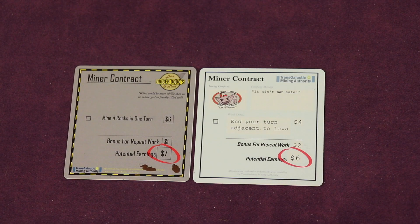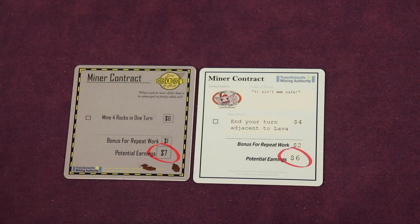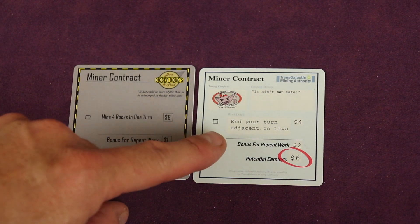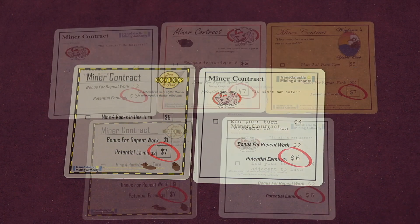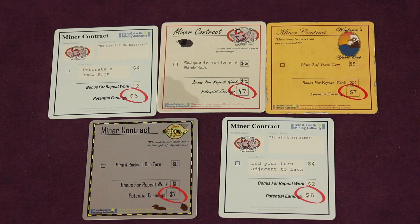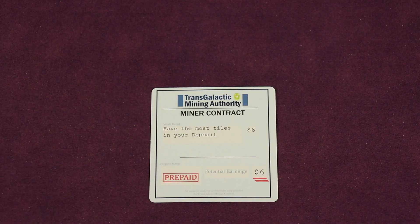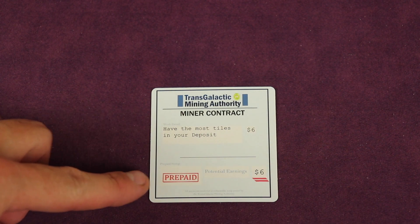The other main way to get money is contracts. There are all sorts, like mine four rocks in one turn — worth three dollars, and seven total if you do it twice — or end your turn adjacent to lava for four dollars, six total if repeated. Typically five contracts are available face up; on your turn you can complete at most one. Some say 'prepaid' — you can take them without doing anything special, but if you don't fulfill them it costs you, for example, minus six dollars.